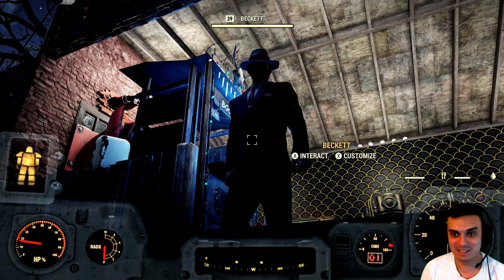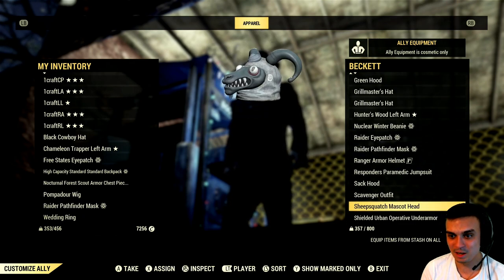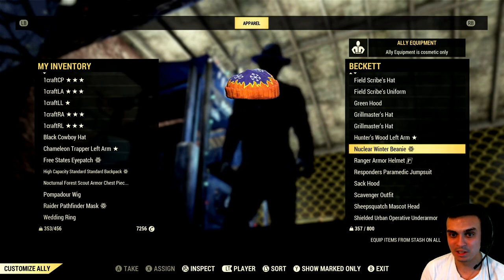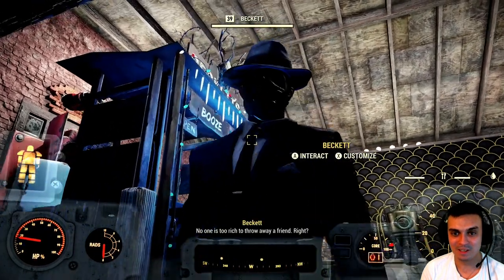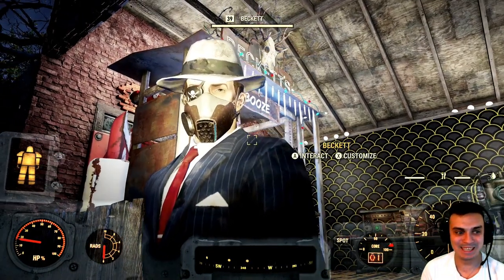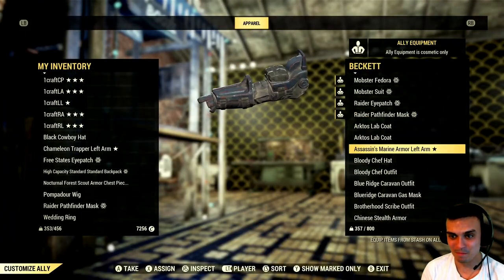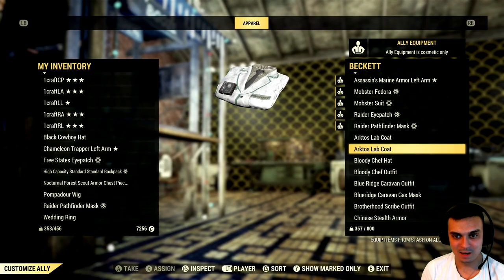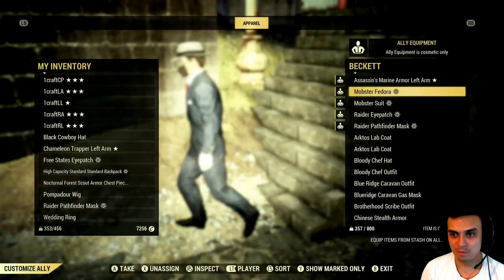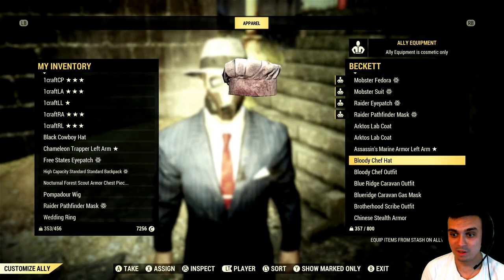You can assign a fedora, pretty much whatever you want. I'm curious — will he take the mask and the eye patch too? All right, so he looks like a proper throwaway friend now. This is a really cool feature, though assigning the mask did unassign his arm slot.